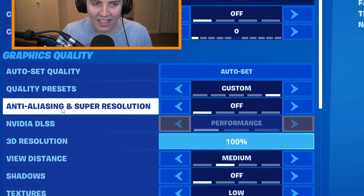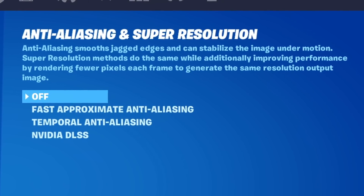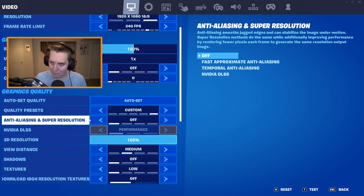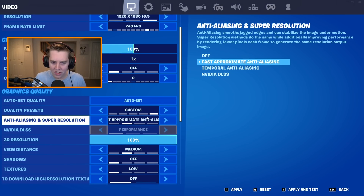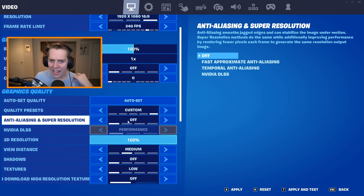They actually changed it to Anti-Aliasing and Super Resolution. It basically smooths jagged edges and can stabilize the image under motion. The new Super Resolution part improves your performance by rendering fewer pixels each frame to generate the same resolution output image. To most of you guys that really means nothing — you just want to know: do I need Fast Approximate Anti-Aliasing, Temporal Anti-Aliasing, or NVIDIA DLSS? The quick and easy answer is you really do not need any of them. Off is probably your best option.